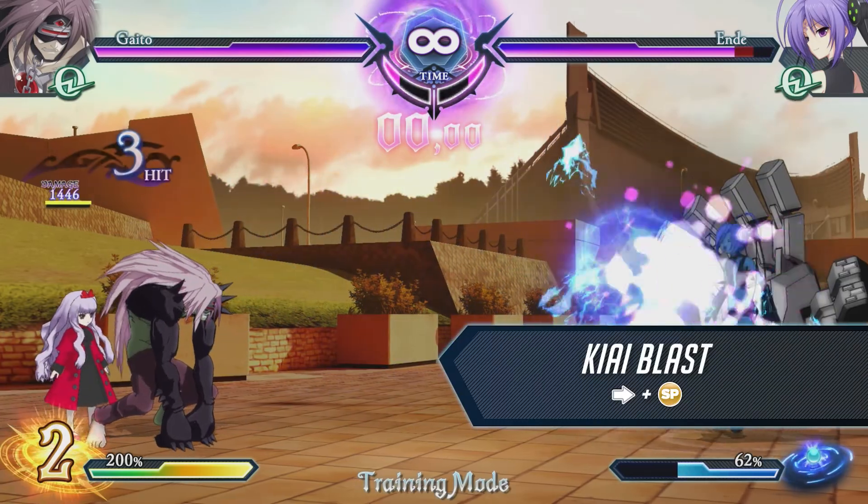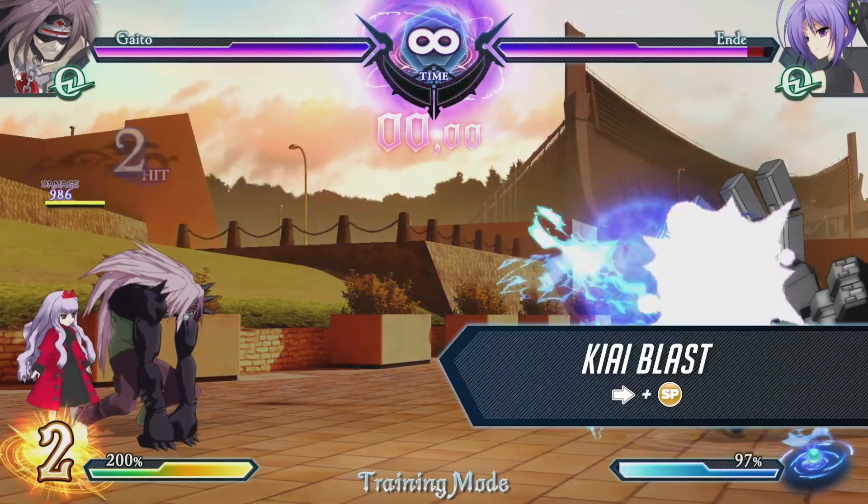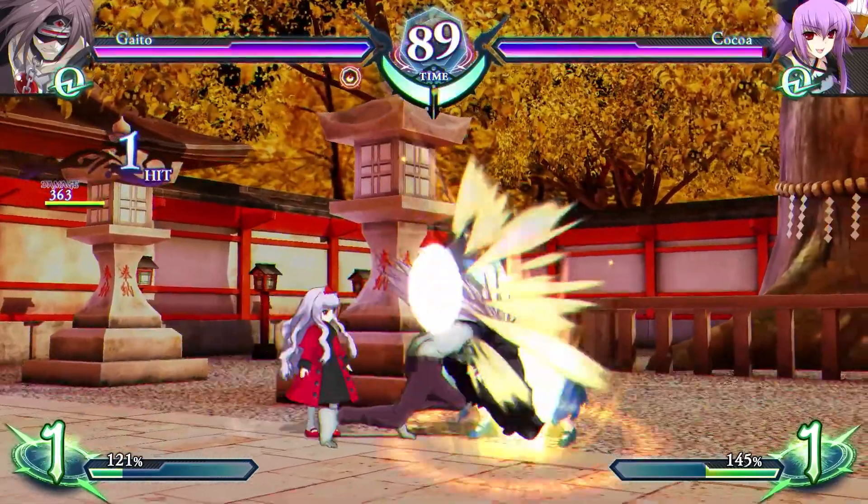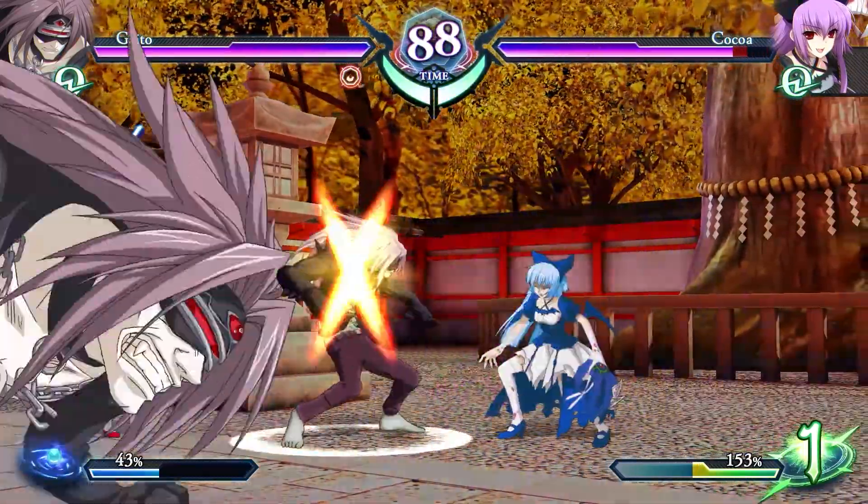This special attack fires a projectile forward. Since Gaito's reach is limited, use this move to keep the opponent away, or follow behind it to pressure your opponent.